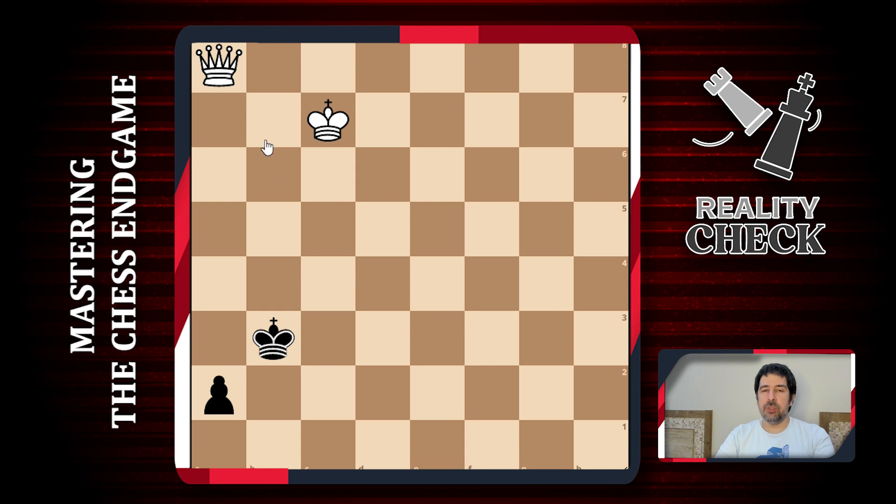This is quite a simple position - we are a queen up. Usually queen versus a pawn is an easy win, and all we have to do is eliminate this last pawn and then checkmate with the queen. But sometimes when this pawn is advanced to the second rank, black might have some ideas.